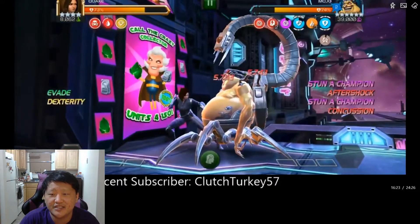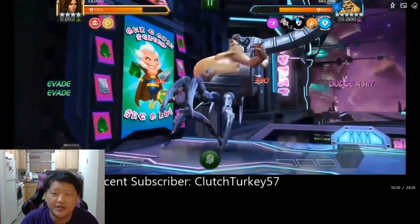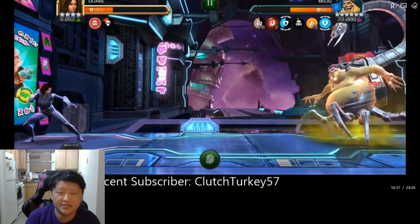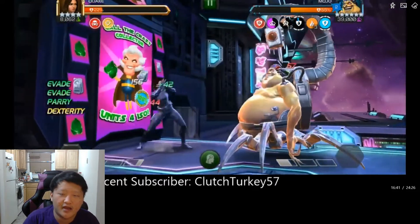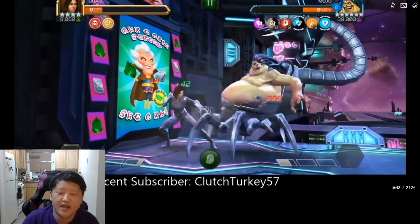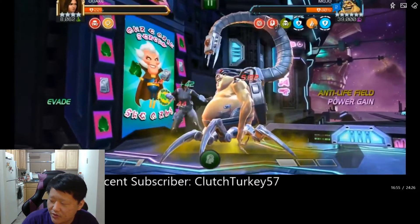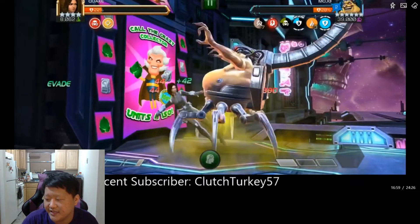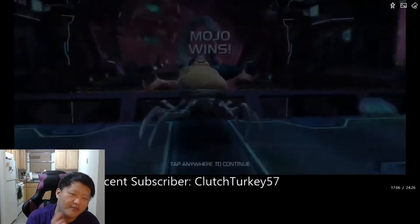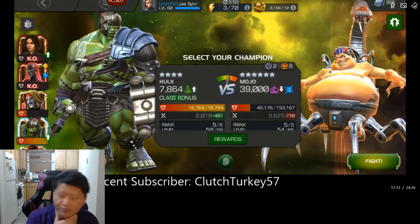The first prompt doesn't trigger — I'm lucky. The next one is 'stun a champion,' which I trigger immediately. Then I can see on the top right of the screen it says 'dodge a hit — Anti-Life Field gain,' so I dodged a hit and that prompt triggered. I see a big degen because I accidentally hit Mojo triggering the Dexterity. Prompts are not affected by ability accuracy, so concussion doesn't work against Mojo either.